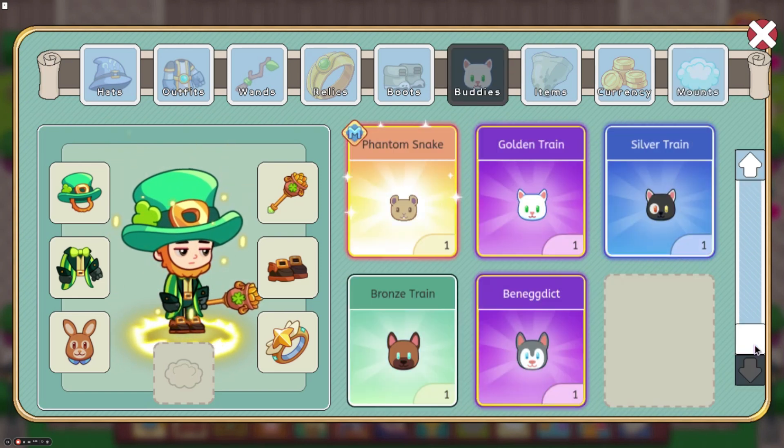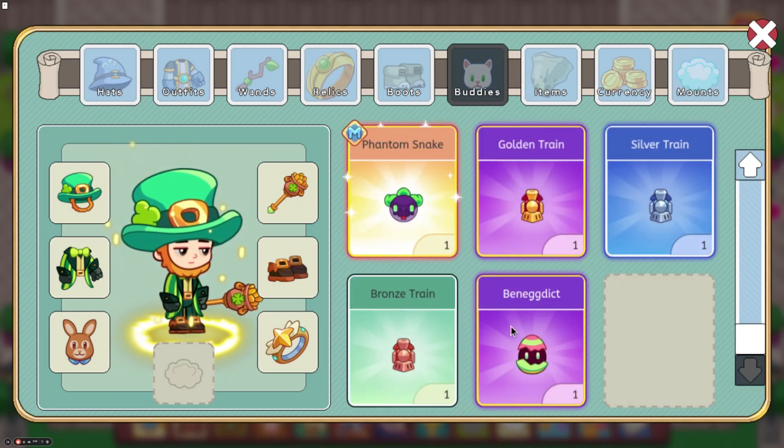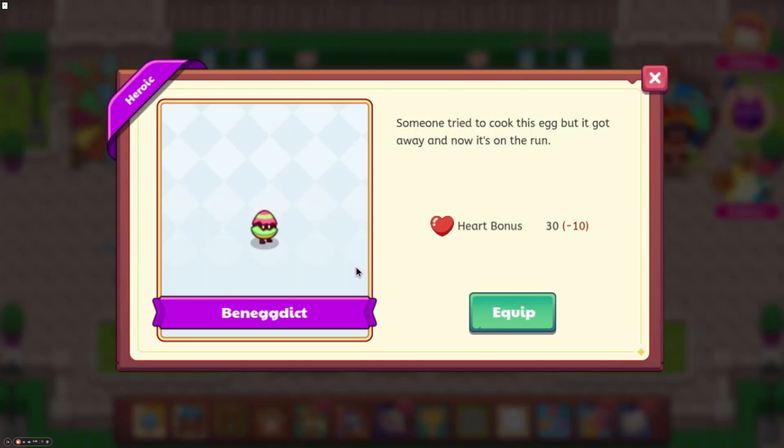Now we also have the Benedict Buddy, which could be another one that's coming in the rewards, or it could be something that you have to buy in a shop. But this is what it looks like. Here's its sprite, pretty similar to the painted egg, just different coloring.